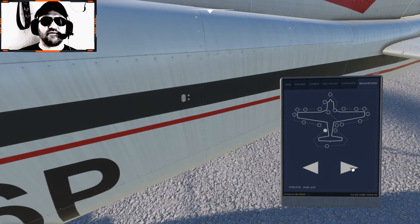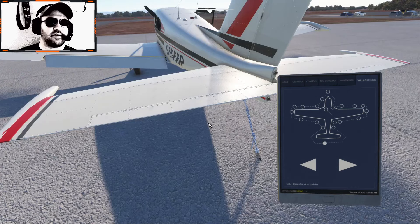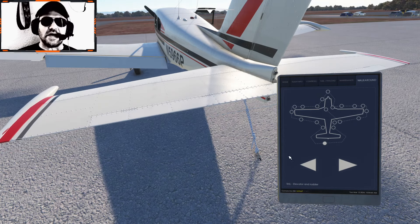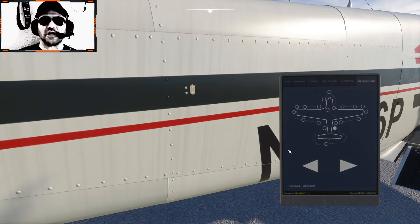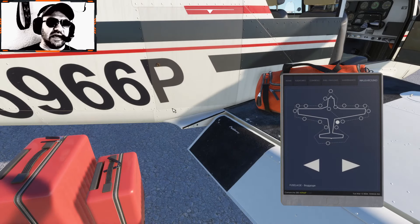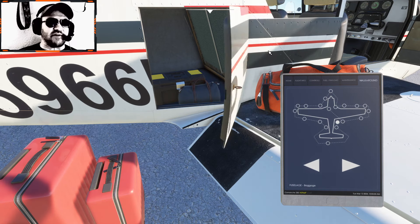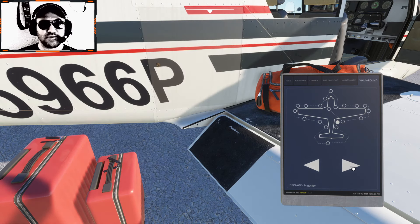The sounds for this aircraft are amazing. The owner of the company recorded all of the sounds from his own Comanche. The sound of this rolling over the ground is incredibly immersive. There's an awesome YouTube video of him recording the sounds — he pulled his plane behind his truck and recorded the wheels rolling over different types of ground like asphalt, grass, and dirt.